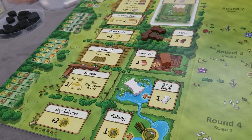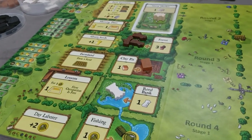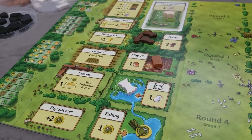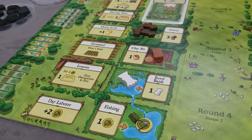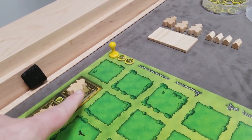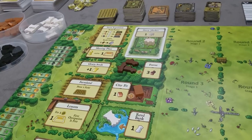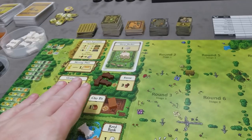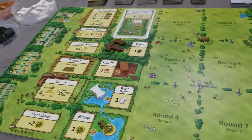The third step is the work phase. In clockwise order starting with the start player, each player takes one turn choosing an available action space using one of their family members. Once an action space is occupied, no one else can go there. The round ends when all players have placed all their family members. Then repeat: reveal the next card, replenish accumulation spaces, and begin the next work phase.